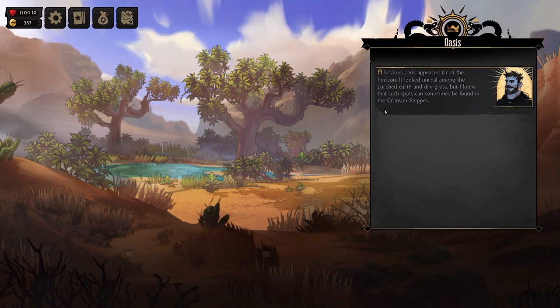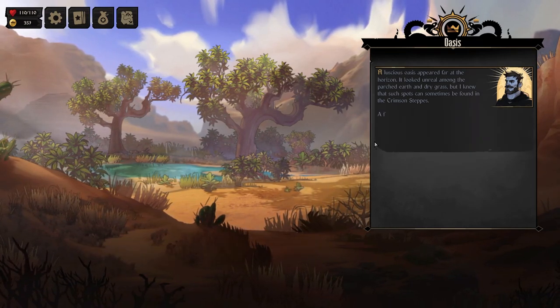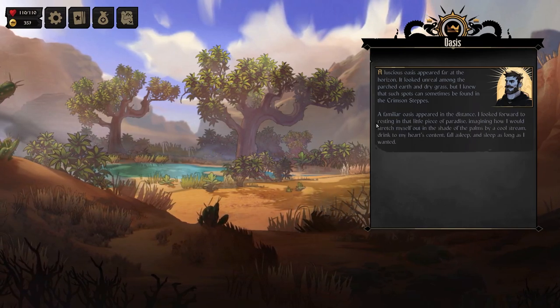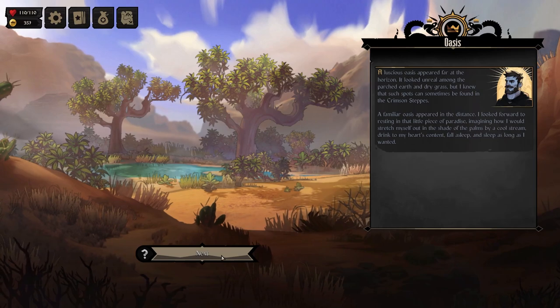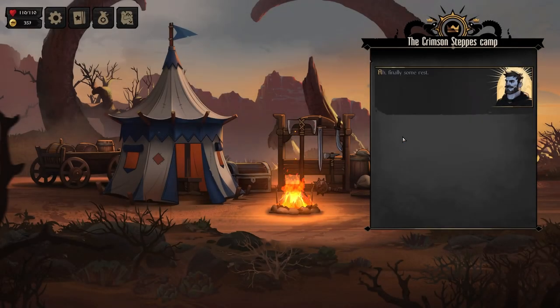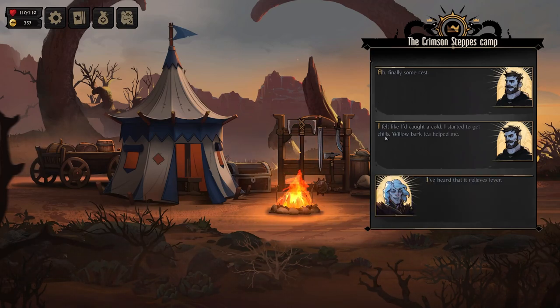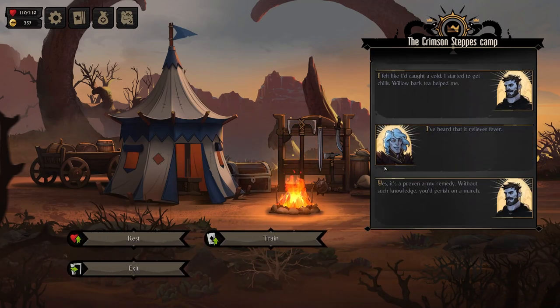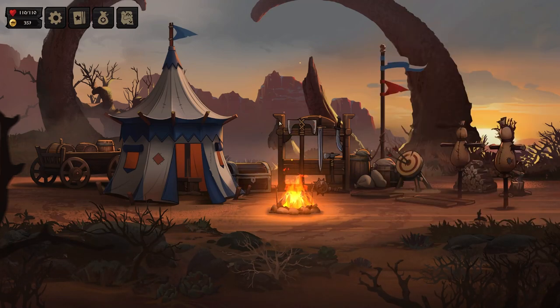An oasis — I don't believe it. Go to the resting place. Imagine resting in the shade, sleeping as long as I want. Found some routes, felt like I caught a cold. Train — let's upgrade our guard. Golden scales: one block and one armor — that's really good.